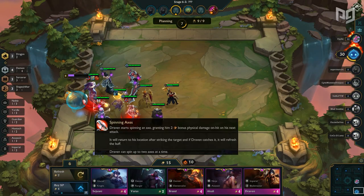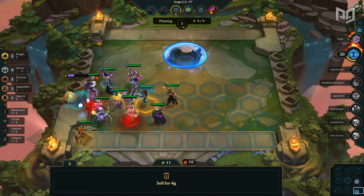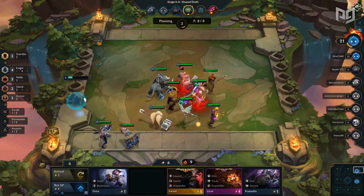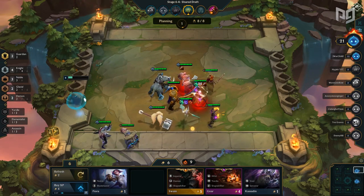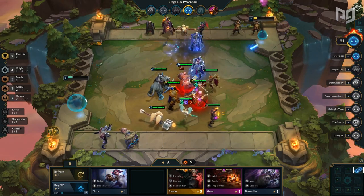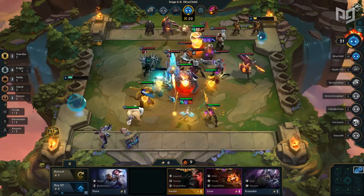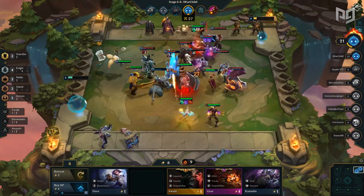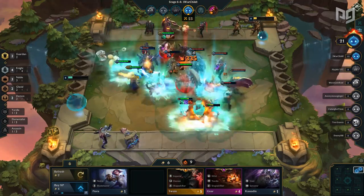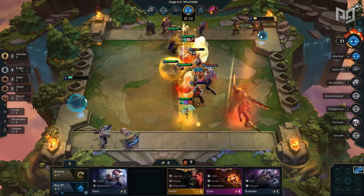Moving into level 8 and onward, it's all about rounding out your synergies with the best possible units. Let's start with the 4 Knight comp. Here, you'll ideally want to run Garen, Sejuani, Poppy, Kayle, Braum, Leona, Brand, and Eve. You'll keep the Garen you had in the early game, then toss in a Kayle that you'll easily find at level 8. Everything else is the same, which makes this one super straightforward. You'll want to run this if you high roll Kayle or just need some added tankiness.